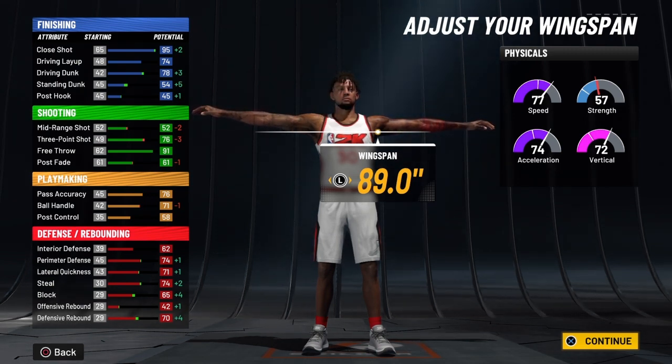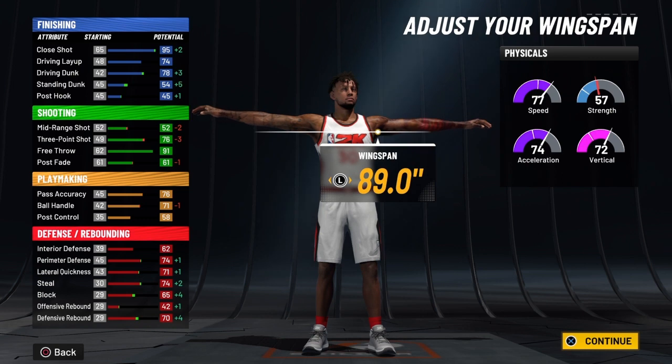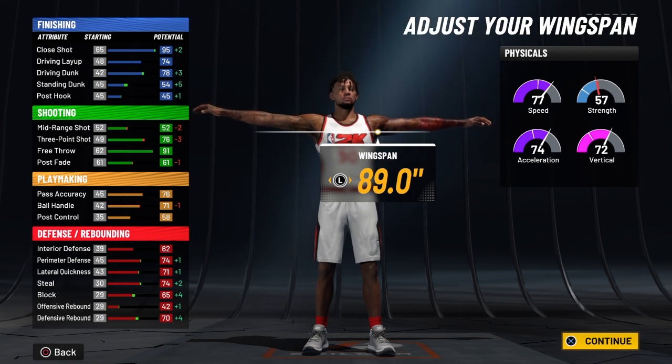We're going to take the slasher takeover. You get 10 to finishing, 5 to shooting, 5 to playmaking, and 5 to your defense and rebound — but you get 10 in your finishing and 10 in your physicals. So put the imaginary 10 — when I say 99, you just add 10 to it.